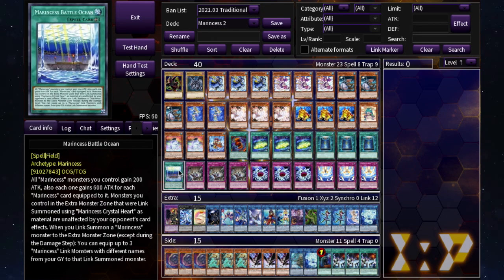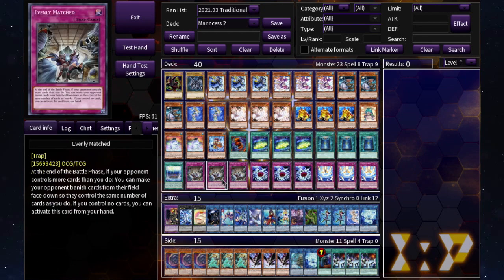One Marincess Battle Ocean is your field spell, which is searchable from your link monsters. Once it's on the field, your Marincess get a little attack boost, but more importantly it synergizes with your link monsters — we'll get to that in a second.